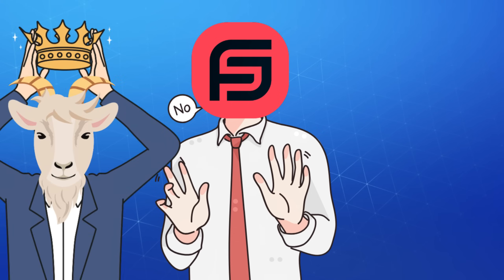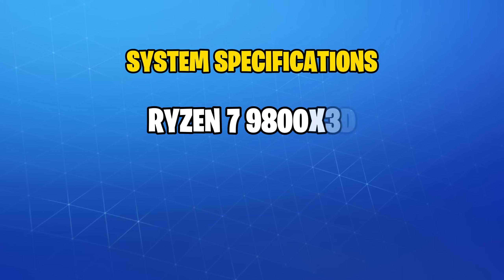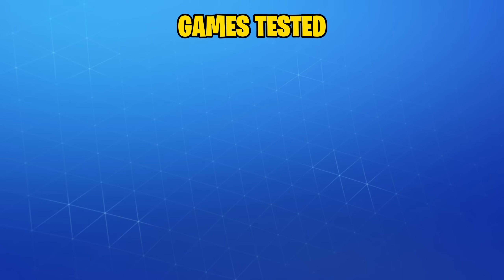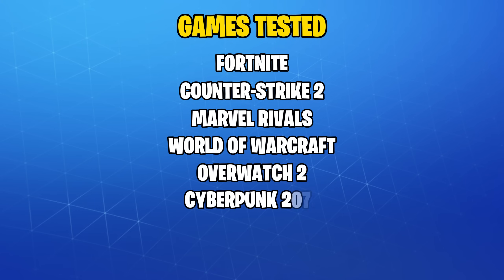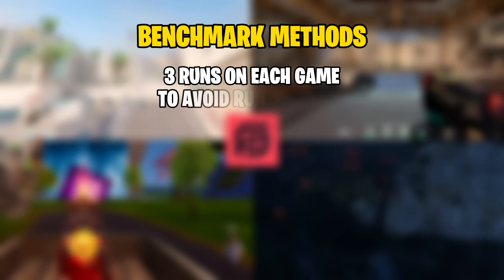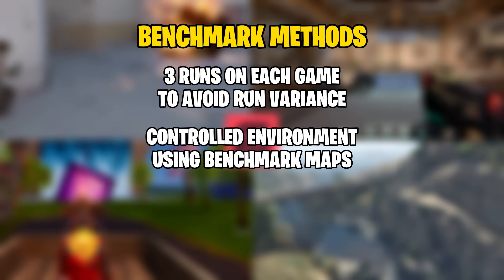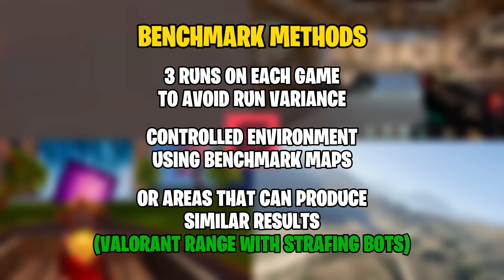But enough yapping for now, let's see the system specs and the games we tested. I've got my old trusty Ryzen 7 paired with a Radeon RX 7900 XT and 48 gigabytes of RAM. The games I tested were Fortnite, Counter-Strike 2, Marvel Rivals, World of Warcraft, Overwatch 2, Cyberpunk, GTA 5, and Valorant. Every game was benchmarked three times on each OS to avoid run variants, and I used a controlled environment such as benchmark maps where possible, while for the games that didn't have one, I simply used areas that would produce similar results every single time.